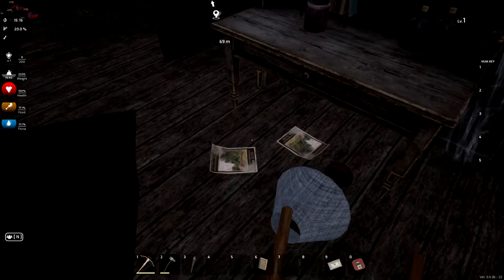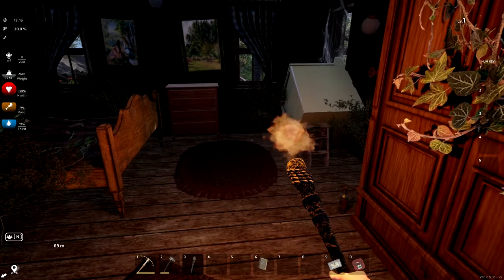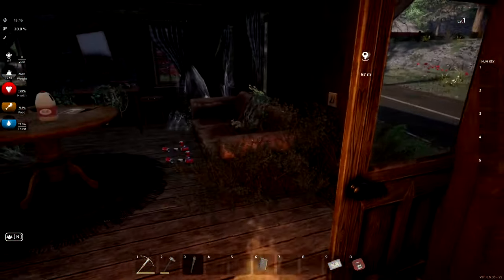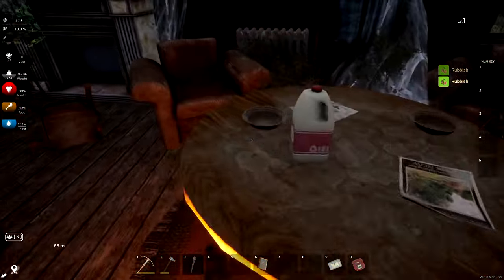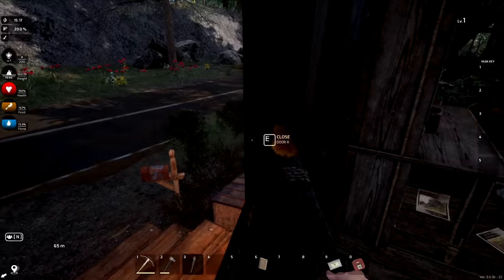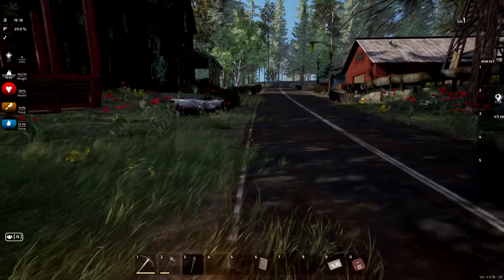There's rubbish on the ground — that's super important for crafting, need to pick that up. Any more rubbish around here? We can close these doors. Is there still a pig around? I don't know why — is that a cat? Let me check the street — I think it's a cat!